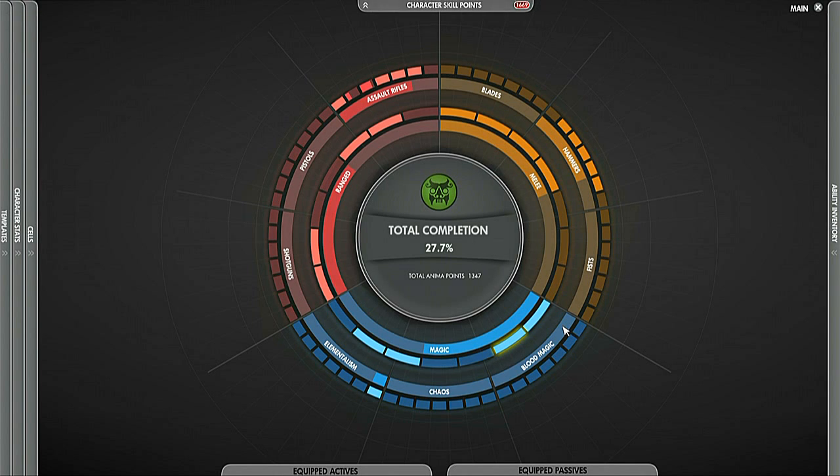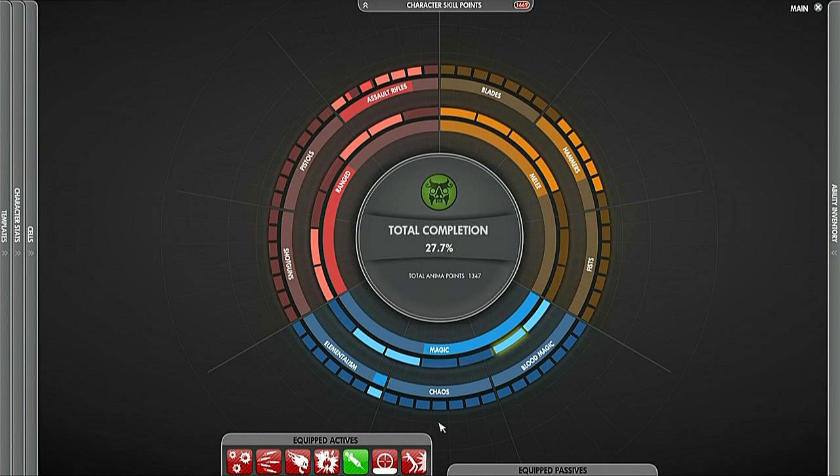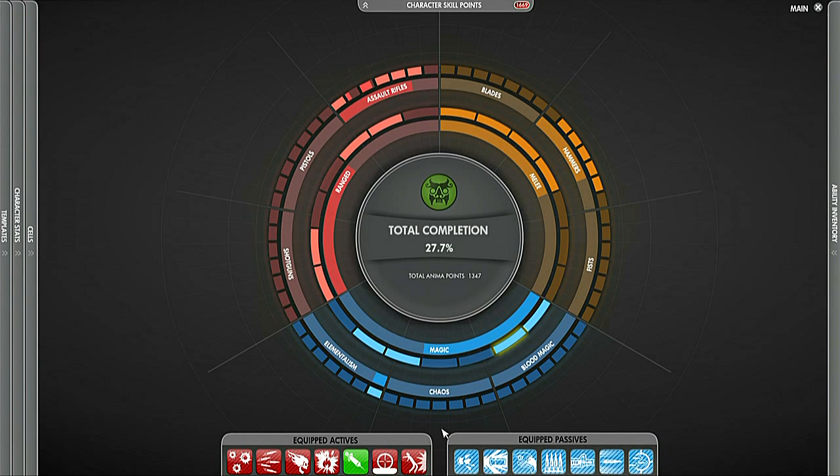The player can learn all of these abilities with a single character. There are two main types of abilities: the active abilities, which are the ones that the user actively presses to make something happen in the game like a sword attack or a sniper shot. But equally important are the passive abilities — they constantly affect your character and can really alter the way that the active abilities work.